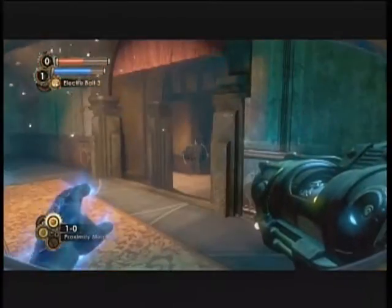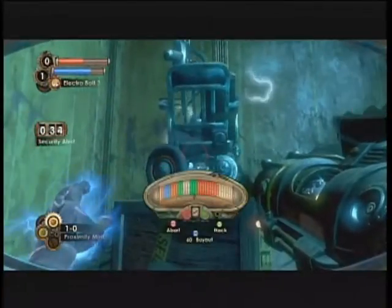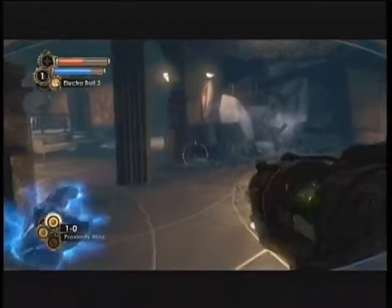We just harvested one of the last Little Sisters of this game. There's only two left that we have to do — there are only three total in this area. So we're almost done with Little Sisters. There's also an achievement for dealing with every Little Sister in the game. You don't have to save them or harvest them; you just have to deal with all of them.